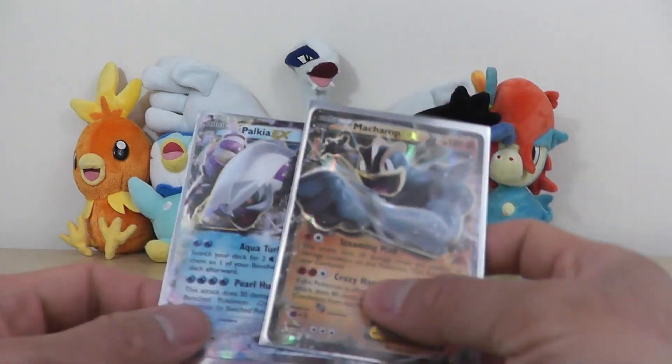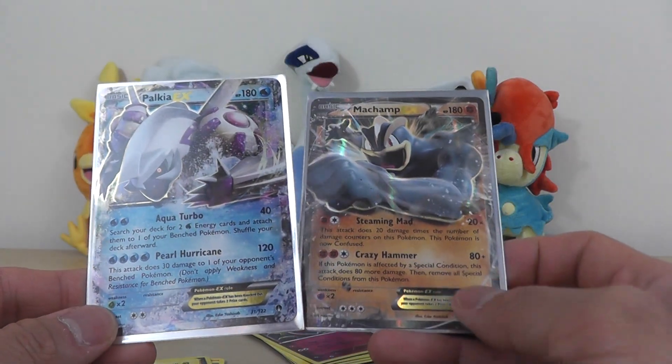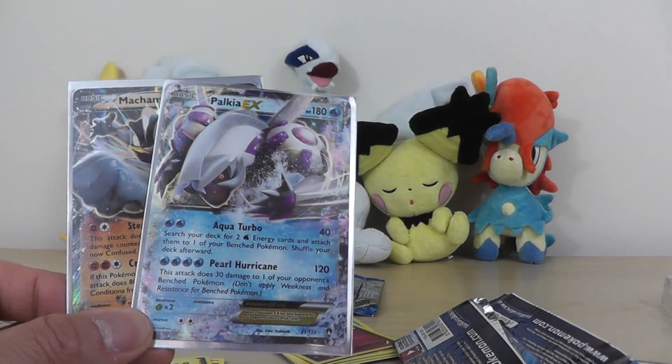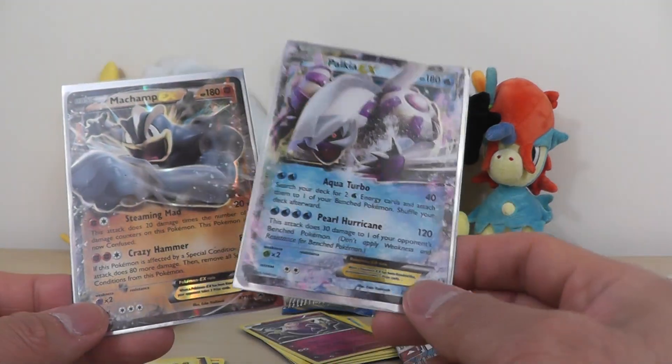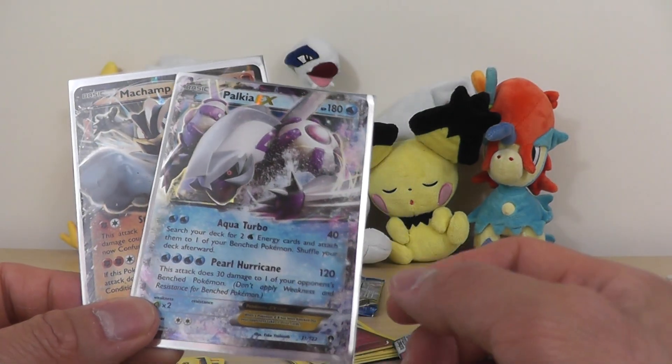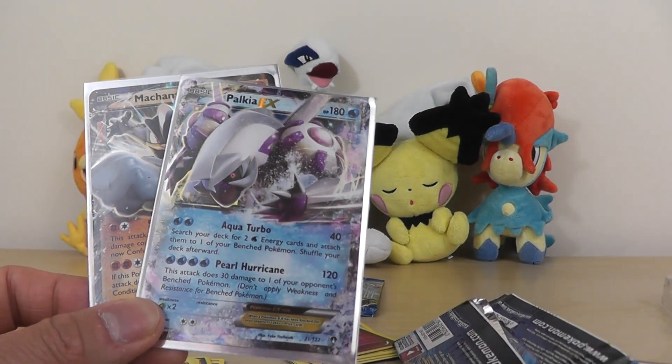For this tin, we at least got one Palkia EX and one Machamp EX, so not bad — not bad at all that we actually got a hit. I think that's it guys. Please be sure to subscribe, like, leave me some comments, and I'll be back next time with something else. All right guys, talk to you later. Bye.